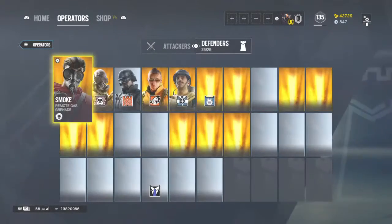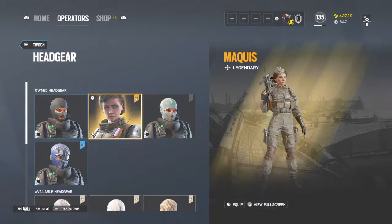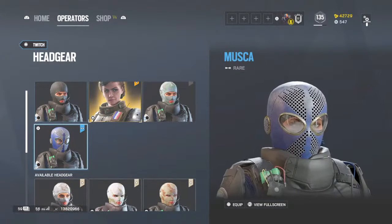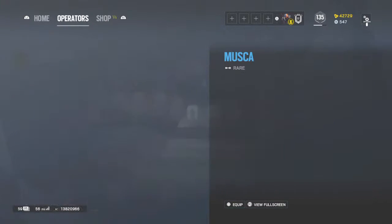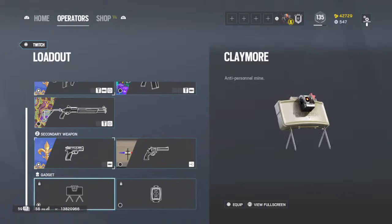Once you buy an operator, let's say you buy Twitch or Doc - both are good choices. You go to the operator and you can use your renown to buy headgears. Go to loadout and you'll see all your guns. Operators have a choice between two L1 gadgets - for example a breaching charge which you place on a wall to blow it up, or a claymore which you place on the ground and it shoots three laser beams diagonally. If an enemy walks through it, it'll blow them up and kill them.